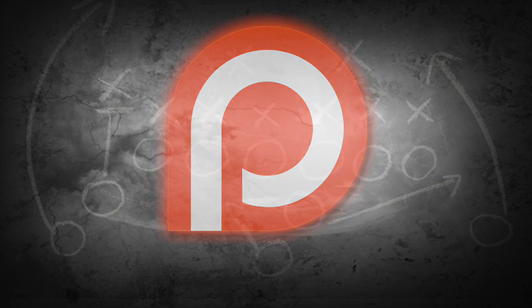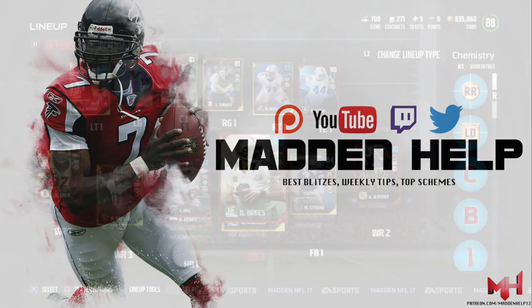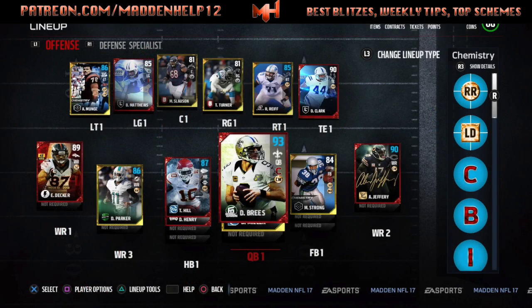What's up guys, I'm back just giving you a quick update on my team and how to make some coins. I upgraded this team about two or three weeks ago. I have Brees at quarterback; Braxton Miller is the backup just for speed purposes in case I ever need it, which I pretty much never do. T-Hill is the running back.